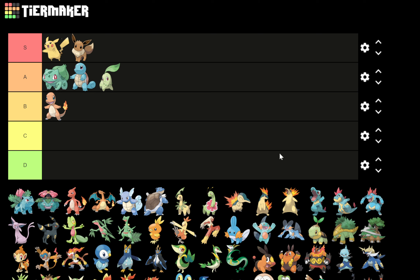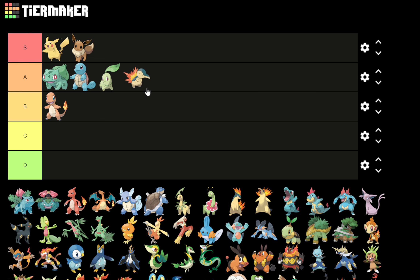Moving to Cyndaquil — straight to A. Cyndaquil is a great design with those soft inviting edges that make it feel friendly, but then it's got that cool factor with the fire explosion on its back. I love that it hints fire in a very different way than Charmander. One reason it's not higher is that I think Typhlosion is actually the worst of the three designs in the line — the line peaks at Quilava — so that keeps Cyndaquil at A rather than going further.